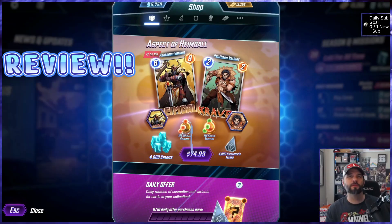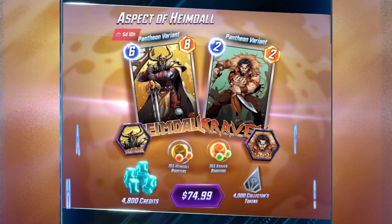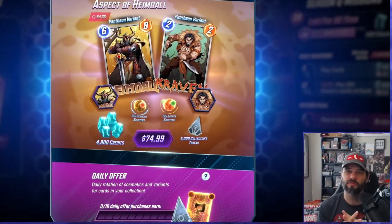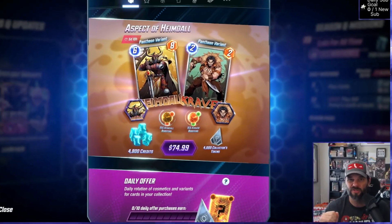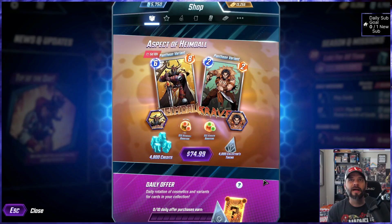We've got a whopper of an offer review today — Aspect of Heimdall. We're going to go through that offer and see if it's something worth your dollars. It's an expensive offer, so this might be for bigger spenders in game, or it might be for those who just want to see the direction of spending in Marvel Snap. It's an offer we definitely need to pay attention to.